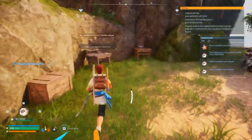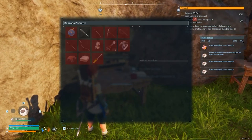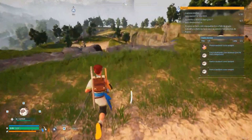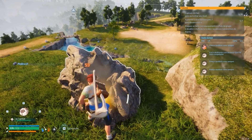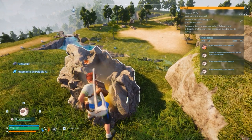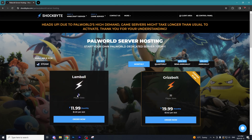The hosting service we're going to be using today is Shockbyte. If you don't know what Shockbyte is, it's a fantastic hosting service that allows you to set up your own Palworld dedicated server in just a couple of seconds. I'm going to be using Shockbyte today because it is the cheapest option, or at least one of the cheapest options, I found online. If you only plan on playing with 12 players, it's only $12.